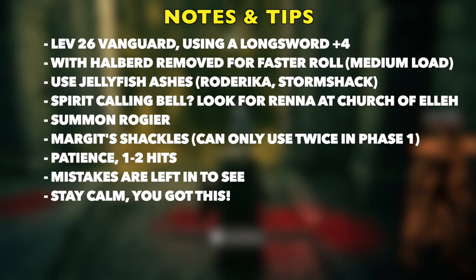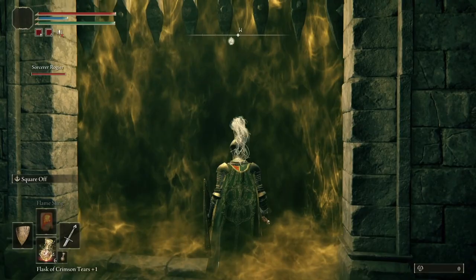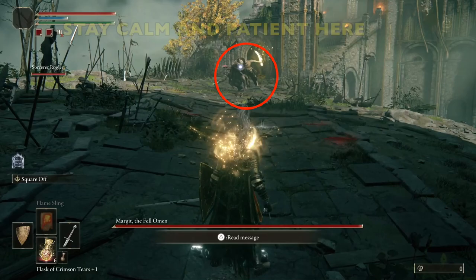We need to have patience in this fight. We're going to stay back a little bit - the NPCs are going to do some attacking and create a distraction. We're going to get in like one to two hits and then back off. We're going to do a lot of heavy hits. I left all my mistakes in so you could see what not to do. One of the biggest pieces of advice I can give is to just stay calm - literally relax your shoulders and your hands, and it will definitely help you out in the fight.